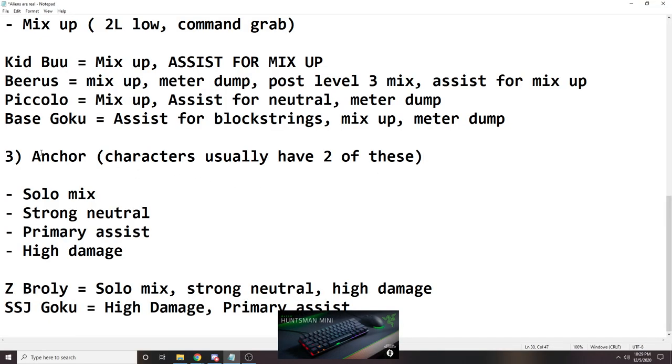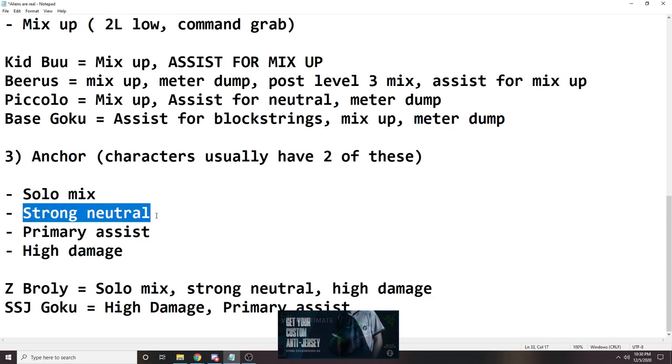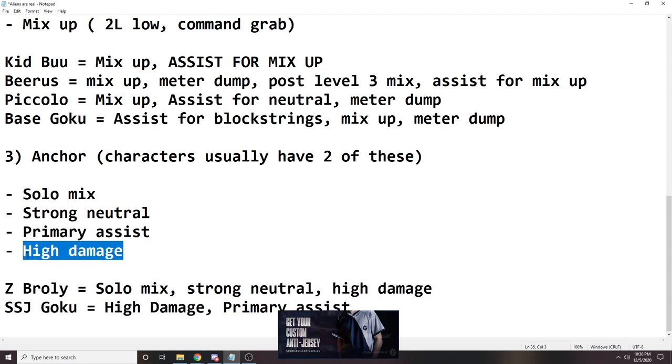The last character role is the anchor. This is the character that will usually play by themselves and they'll usually have two of these options. This is the character you want to ideally have last, in hopes that they'll make a comeback against an opponent who has either a ginormous lead or just a small lead — or even if you're even. This character is the character you want to win the game for you if things go poorly. It is highly advised that they have solo mix or strong neutral. The anchor is usually the primary assist — usually a beam assist like a Kamehameha — and high damage output.